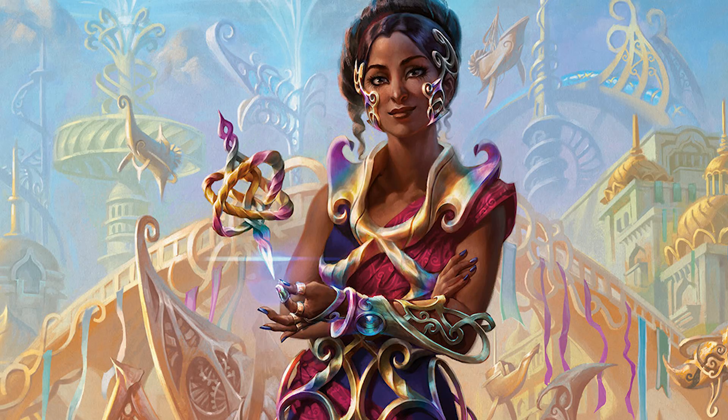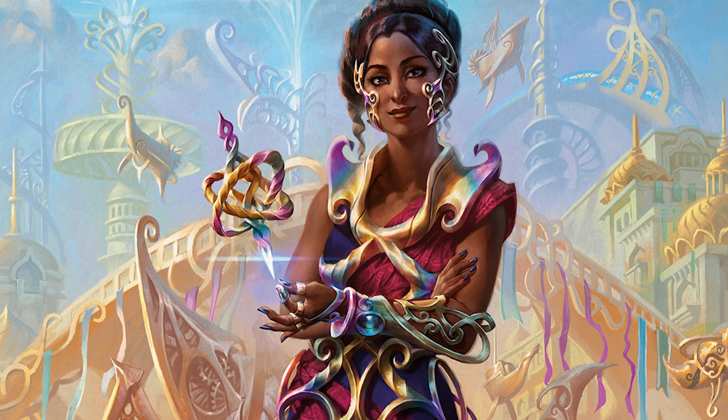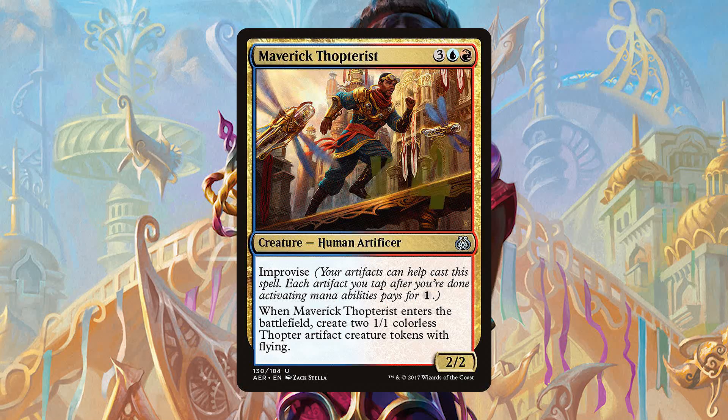Coming up to the four mana slot, we have two Snare Thopter. A Flying Haste Thopter for four mana isn't great, but a 4/3 Flying Haster is much, much better. Being able to trade with a Glorybringer when we can is awesome, and if not, getting in for one-fifth of our opponent's life total is great too. Lastly, at the top of our curve, we have four Maverick Thopterists. Creating two Thopters as well as a 2/2 body for a possible two mana is awesome — one of the cards that helps us swing a game in our favor. Flying damage is much more efficient at getting in, and making a board of 2/2 flyers thanks to the Mimic is that much better.